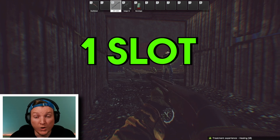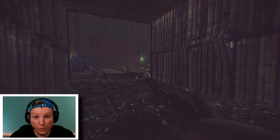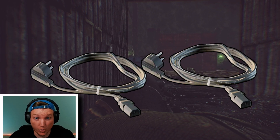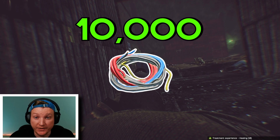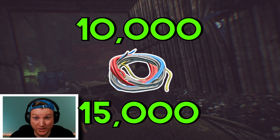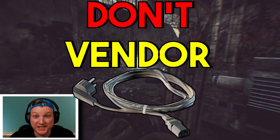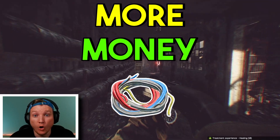Number three: power cords. One slot items are generally more profitable than two slot items over time, but power cords are a major exception for me. You can take two power cords and craft eight wires in your hideout. Each wire can sell between 10 and 15,000 rubles on the flea market. In the beginning of a wipe, wires sell for double that. Don't vendor power cords — instead, collect them and always be making wires. You'll make much more money over time.